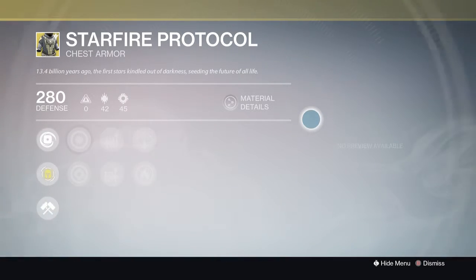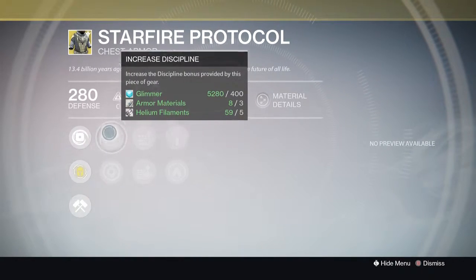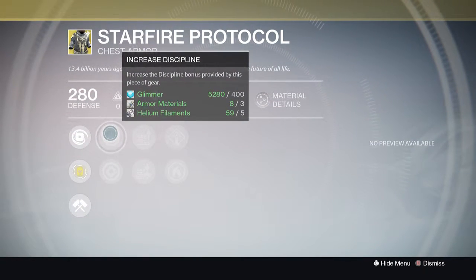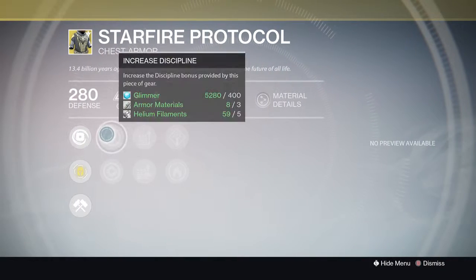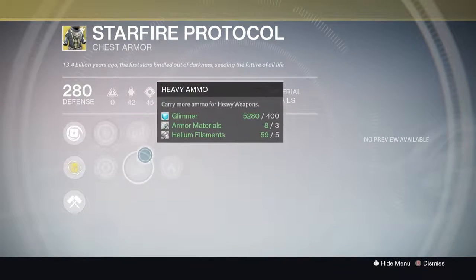For Warlocks we've got the Starfire Protocol. It gives you basically Gift of the Sun — but only for fusion grenades — allowing you to use two grenades at once. Currently this isn't really in the Sunsinger meta because fire bolts are still super strong and with Viking Funeral they're an absolute cheese. It has Increased Discipline and Increased Strength — I'd go Discipline on this because it's a grenade-based exotic.